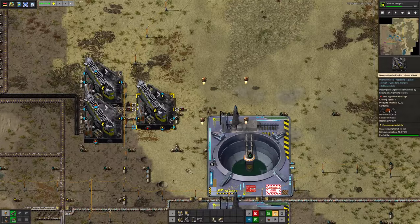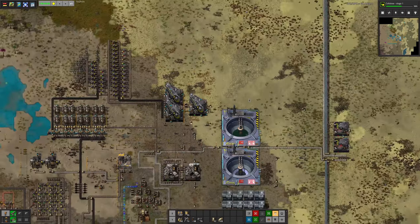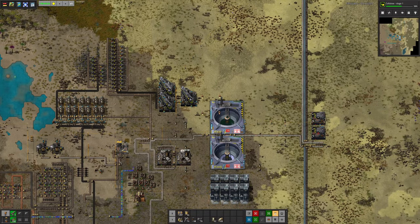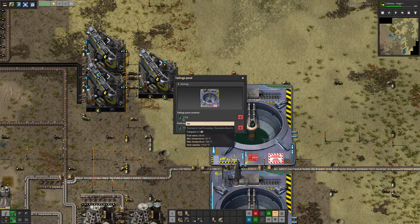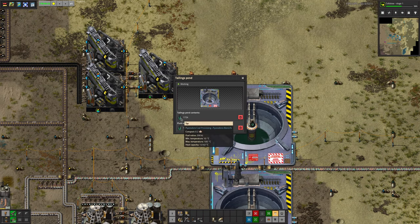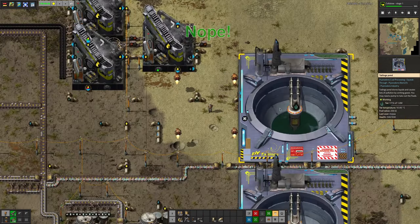There's so much going on in here that I don't understand any of it — it's quite exciting. Over here, we are pulling in coal and processing the raw coal into more coal, coal gas, and tar. The tar is going down into what appears to be a tailings pond — there's 172,000 tar stored in here. I'm guessing this is just a disposal system similar to the clarifiers in Angel Bobs — a way of getting rid of fluids you don't want to deal with. Actually, looking over there, I think these might just be storage pools — he's got 171,000 of a million in there, so it's stockpiling it to be used for something more useful later.